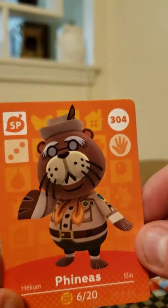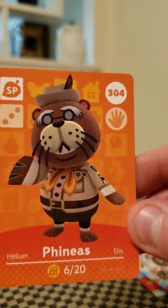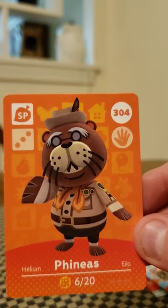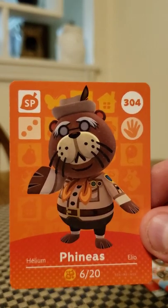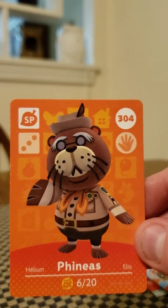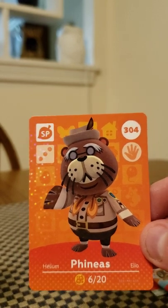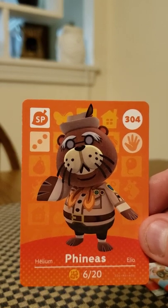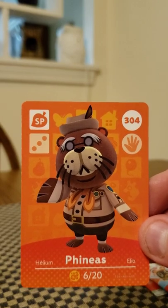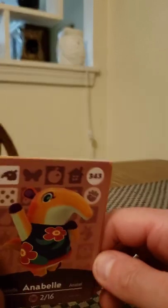New Horizons is my very first Animal Crossing game. I've seen a little bit of New Leaf — different people have logged in and played a few hours — but I'm not from the old Animal Crossing, I'm definitely a new player. So it's very cool to get some of these cards. It's been quite a while since I've done a Series 4 opening, so I'm excited to see who I actually got. It doesn't look like it's anybody from my dream list, which is kind of unfortunate — Eric, Stitches, and Grizzly would have been amazing.